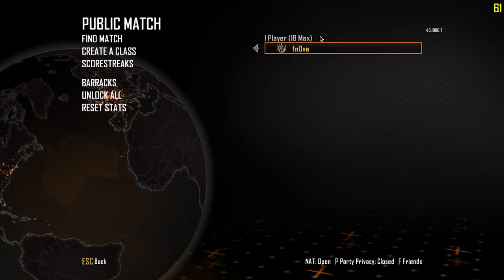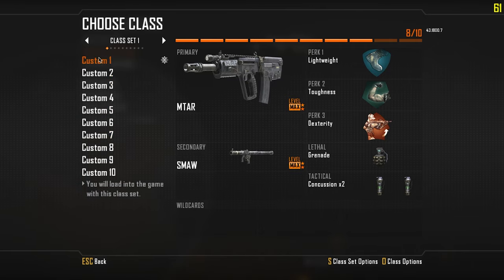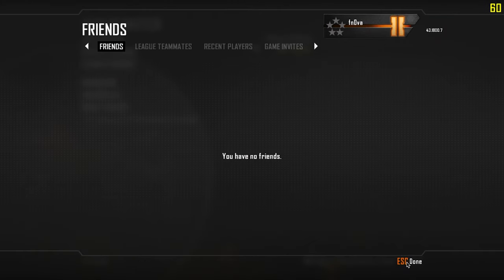That also means any custom emblems you made before the huge update are probably gone. I also have to unlock everything again, but that's not a big deal. They did also reset your classes — as you can see, this is all purely default. I'm actually gonna make a new class real quick. Alright, done.